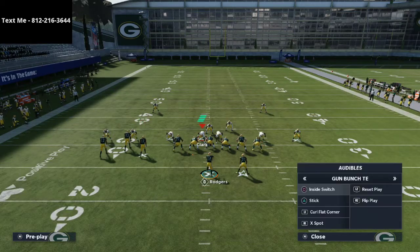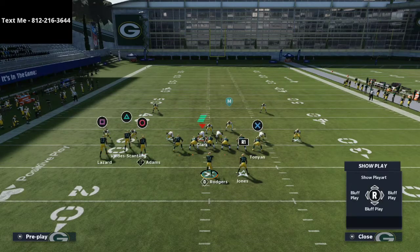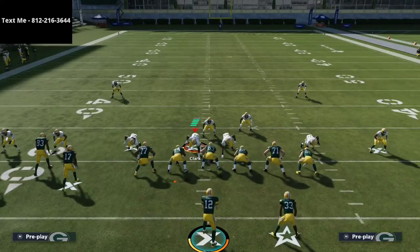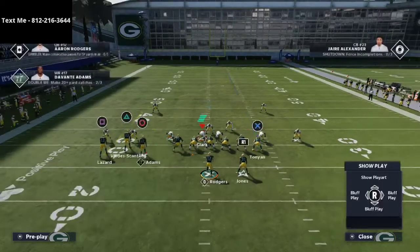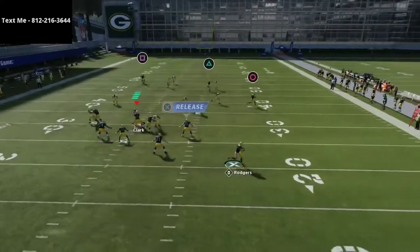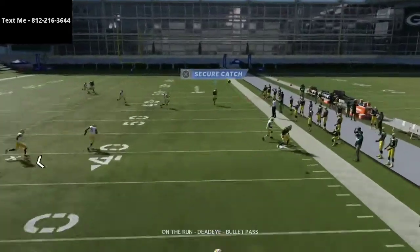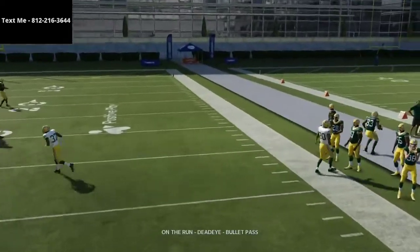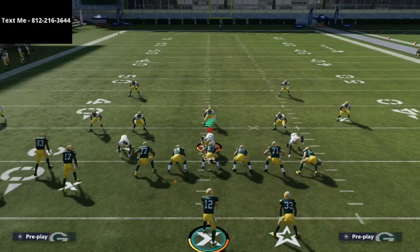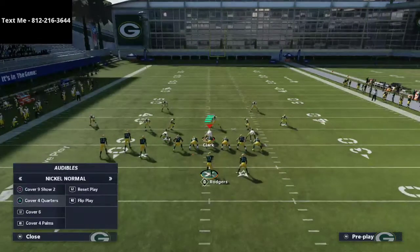We're going to start with everyone's favorite play: PA Boot Over. I'm just going to run the play, take a sack or throw it away, and then cover the coverage in instant replay. So again, bunch tight end — and this crosser is wide open. Okay, wide open crossing route — not something you want to see against this quarters coverage. Let's try that one more time to make sure that's consistent.